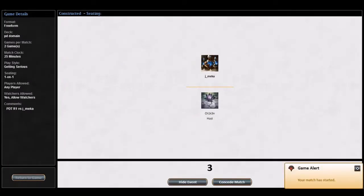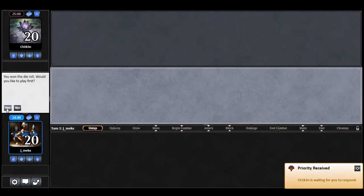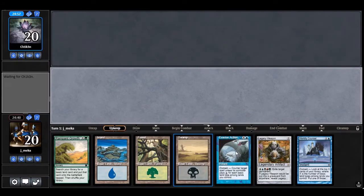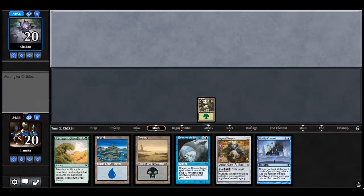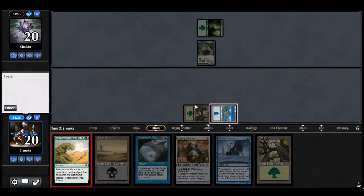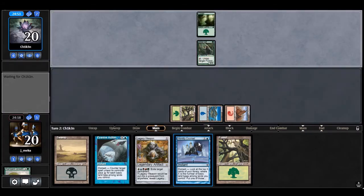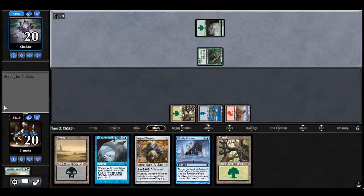Alright, round one — up against a triple-domain full deck. I can keep this: green mana plus rampant growth is always good, and I even have a black source. I can find a mountain immediately. The order always goes island, forest, island, mountain — that's what you want to start with. I'm trying to spread my land drops so I get all the colors — worldly council and invasive action want the lands out.